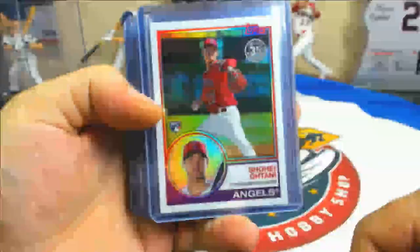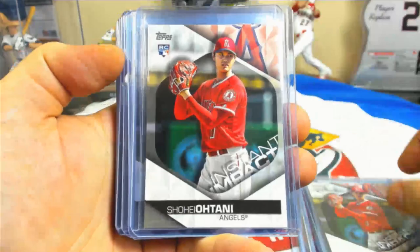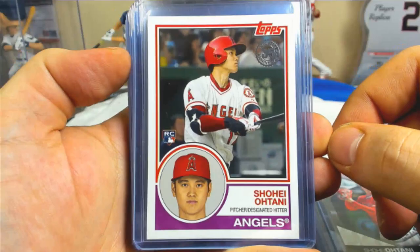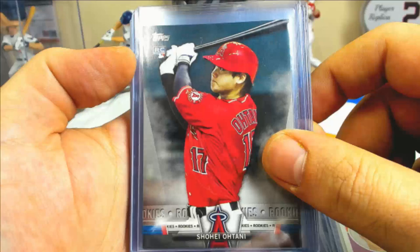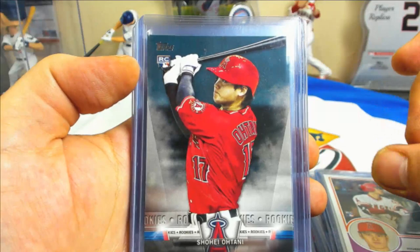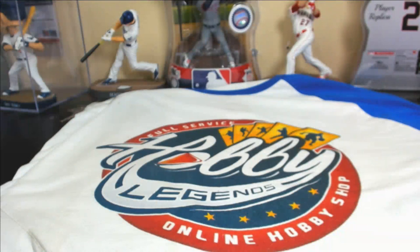Quick run-through on Shohei Ohtani inserts: 35th anniversary refractor rookies — five of them. Instant impact rookies — four through seven cases. 83 rookie inserts — three. Rookie inserts — four on that. Also gold parallels for the Ohtani cards, which we'll separate out.